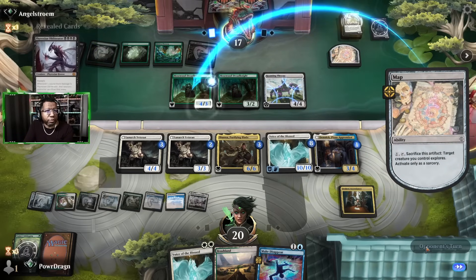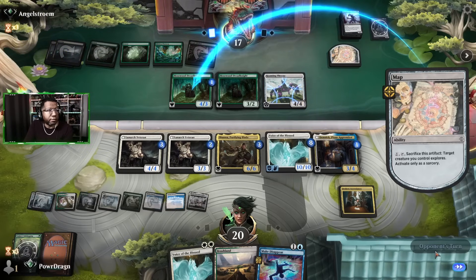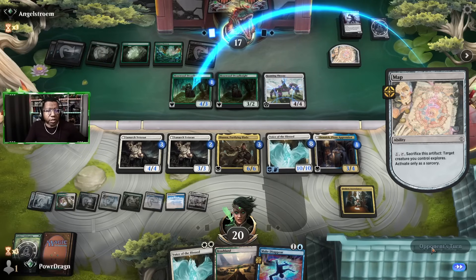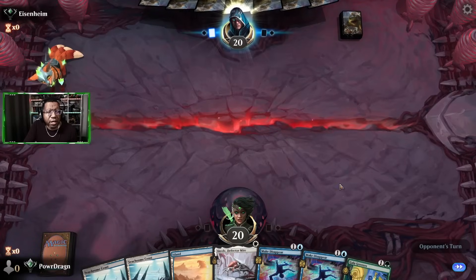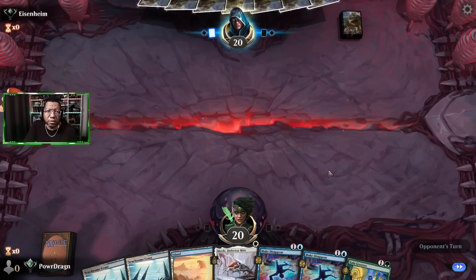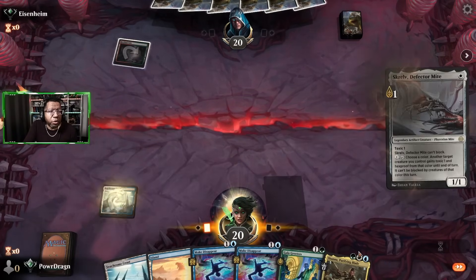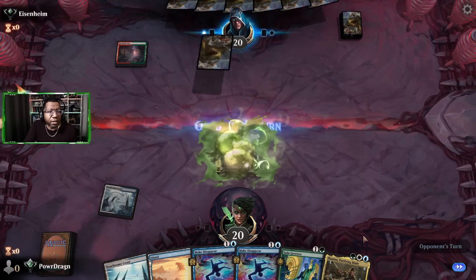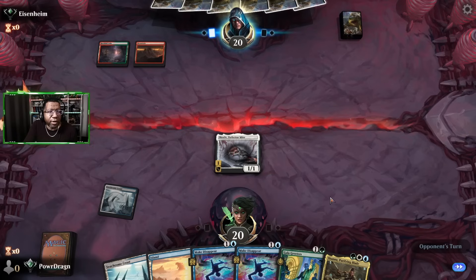They got a map. We don't even fear that guy — they need another black mana right now anyway plus a fight spell. Unless they have a discard spell, Make Disappear is probably gonna keep things pretty locked up here. We're on the draw so I'm not sure how good this is, but maybe. Oh man, if we were on the play this would have been so much better — this is definitely dinosaurs. But we don't have any green mana.